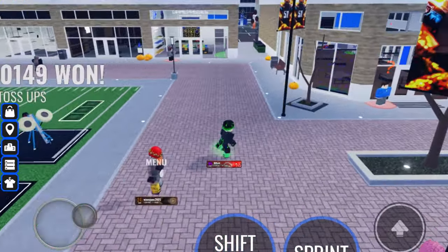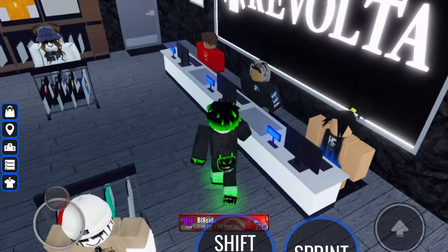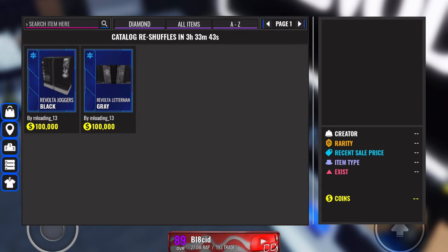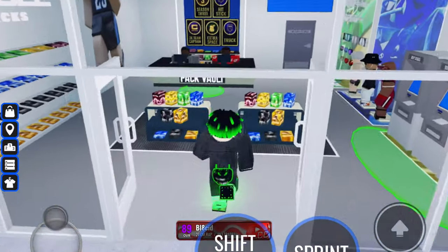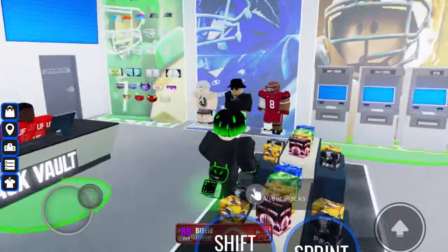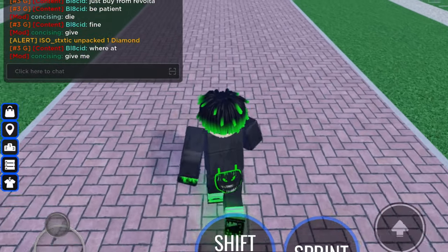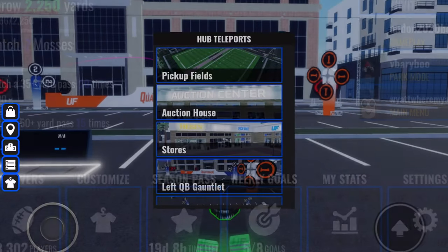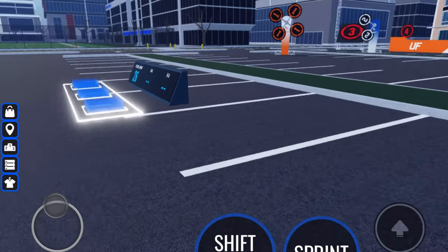Now onto the other side of the village — the stores. These stores can only sell you clothing; you cannot buy clothes from the Auction House. This includes the UF Team Store, Revolta, and Heisen. These stores sell 10 to 30 clothing items and reshuffle every 3 hours. The only store that doesn't sell clothes is the Pack Vault, which only sells packs and game passes, although you can buy packs from anywhere via that button. The Trade Hub also has two 3v3 fields, two QB gauntlets, and two toss-up machines. You can get around the Trade Hub and Park using the teleport button.